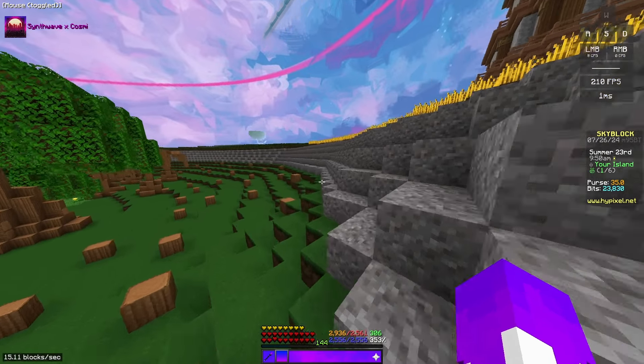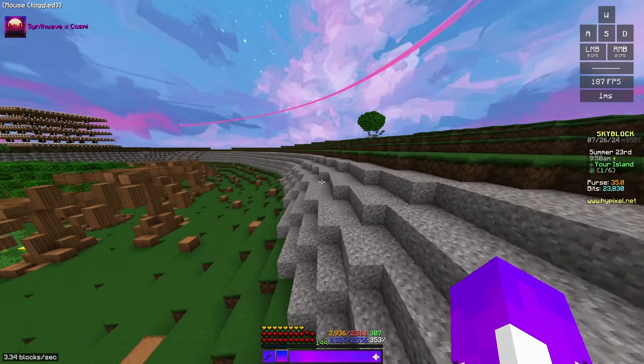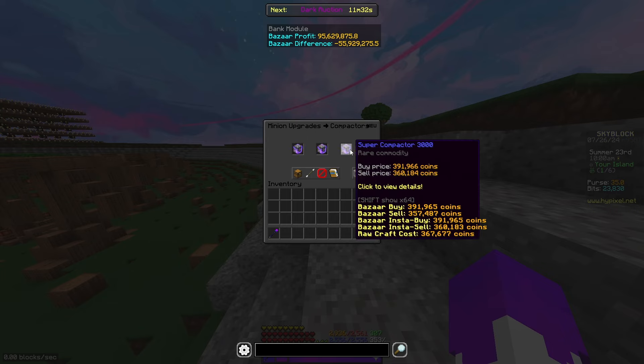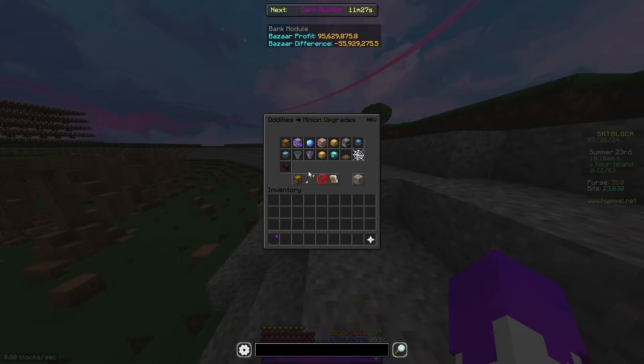It's actually very simple — just think of what items people buy to make money. For example, minion upgrades. Let's say that I'm upgrading my minion, I need supercompactors. You can probably craft these up and make good margins on them.